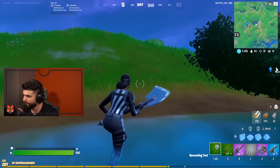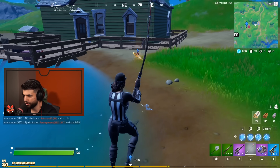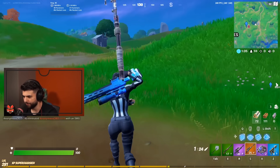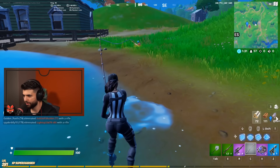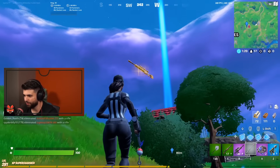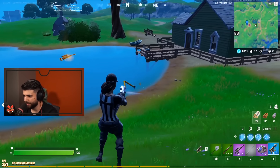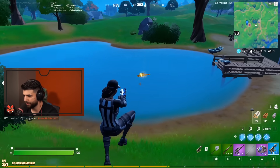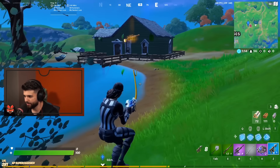Shout out to Glitch King for putting a video about this glitch. So you're going to fishing rod the weapon and jump in the air as it's coming towards you. Try to time it right as it's coming towards you and the weapon's going to start floating in the air. Once it starts floating you can use a fishing rod, but I personally like the harpoon because it gives you more chances and you can do it a little bit quicker.